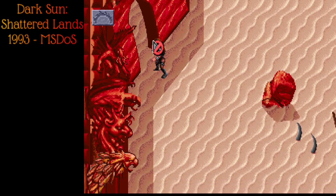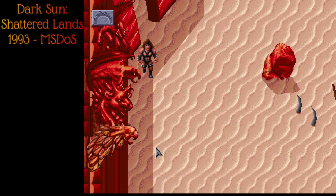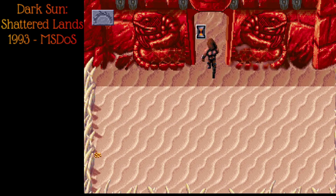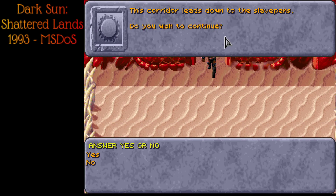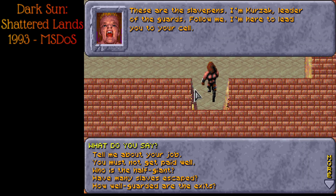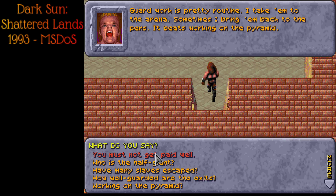We navigate out of the arena — the exit is to the left. It's a fitting start to gladiator combat: one of your four characters straight up dies. These are the slave pens. Kerzak, leader of the guards, greets us: 'Follow me, I'm here to lead you to your cell.' We ask about his job — he just takes gladiators to the arena and sometimes back to the pens. He says it beats working on the pyramid. He's compensated by his love of the work.